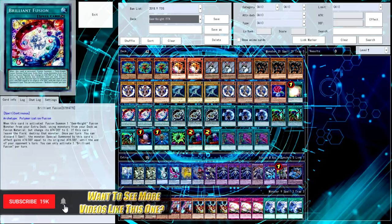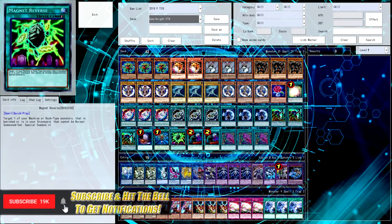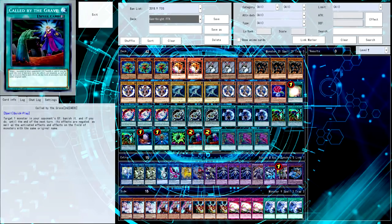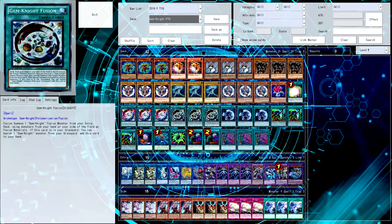What you see on the screen is my Gemini FTK list currently. There are a couple things I'm considering changing, like maybe taking out the one Magnet Reverse and putting the second Crystal Rose back in, because of the fact that I am playing 42 cards with 3 Desires. A bunch of different things are factors into what makes this list look like it is.